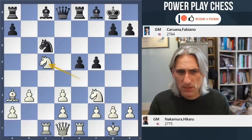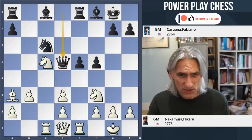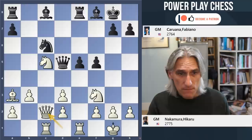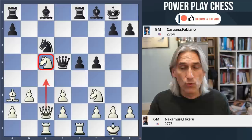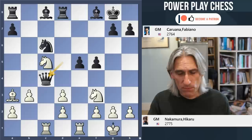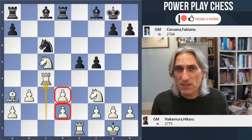After a long think, Caruana played queen d5 - it looks quite impressive on d5 but actually there's not a lot that black is doing here. Nakamura played queen c2 - solid move, covering that knight but also just looking to move up the board and exchange queens. That's what happened - rook d8. Black hasn't really got a good way to avoid this. Nakamura playing very responsibly, two pawns up. Although these pawns don't look very nice, white's pieces are excellent here.